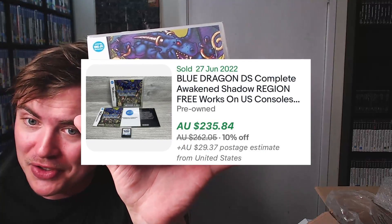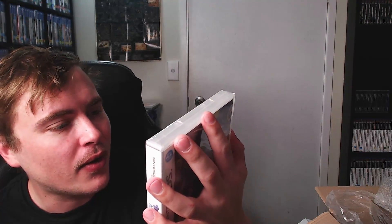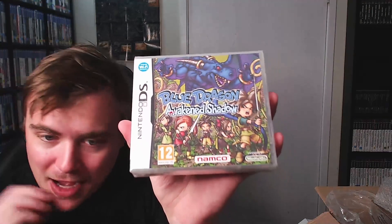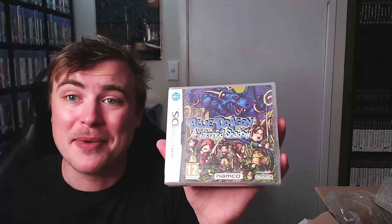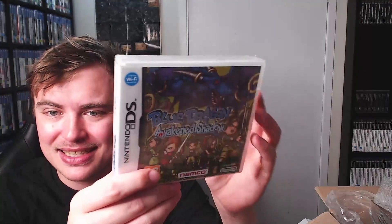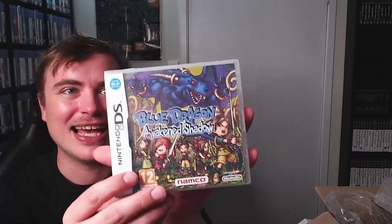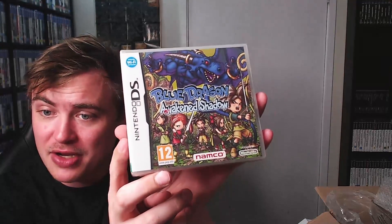Japanese RPG, very very expensive nowadays — I know this game, and it's sealed too! Blue Dragon: Awaken Shadow. I'm familiar with Blue Dragon on Xbox 360. I believe this was released after it, in 2010, and this is the English version — that is cool. Apart from first party titles, I love my JRPGs. I try to get them for every system. So I'm really happy to add Blue Dragon: Awaken Shadow today.